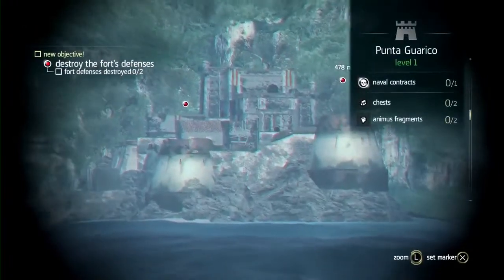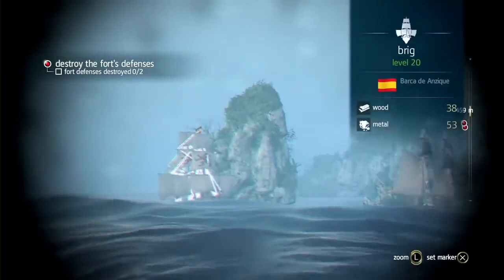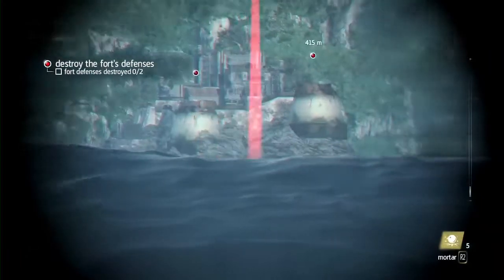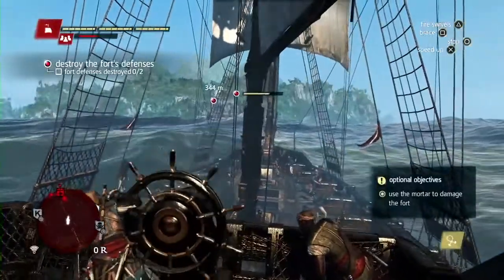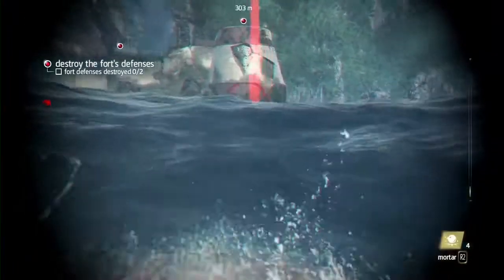As we approach this fort, right away we use the spyglass to assess the threat. Here we can see a Schooner and a Brig — we'll have to deal with them as we fight the fort. Forts have towers that we need to take out before being able to infiltrate them for a ground assault. Here is a new weapon in the naval: the mortar. It is great against fort towers, does a lot of damage, and you don't have to worry about guiding the shot.